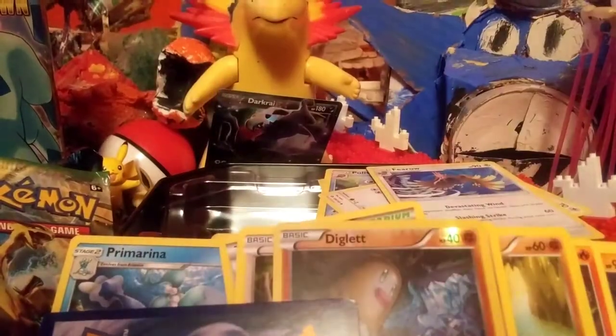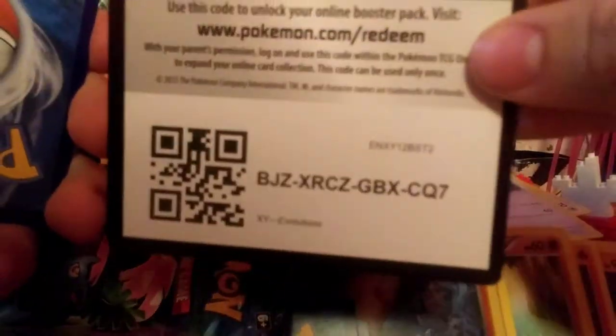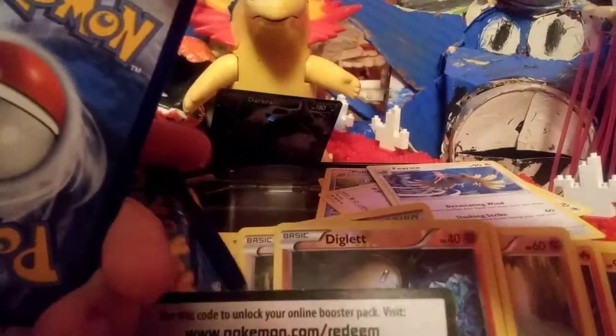Here's our last pack — Evolutions. Let's see if we can get the base set Charizard, or just a regular EX would be nice. There's the code card — one, two, three. Kakuna, Pidgeot, Nidoran, Vulpix, Energy, Magikarp, Weedle, reverse Beedrill, and a regular rare Dewgong. Nothing in that box. All we got is the Darkrai.